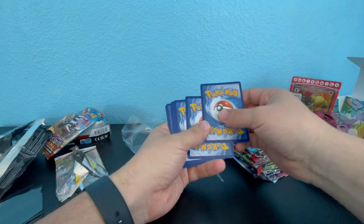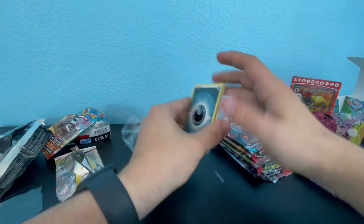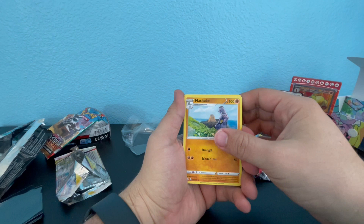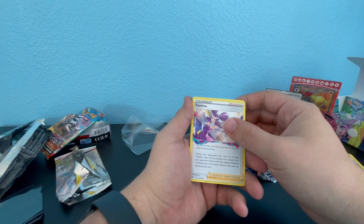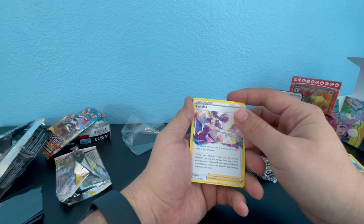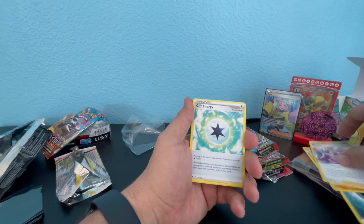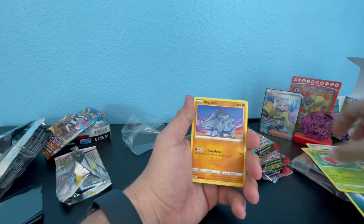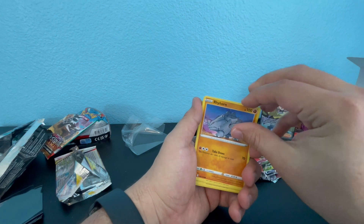Let's count them — one, two, three, four. We got dark energy, Fantina — oh that's cool — and Gift Energy, nice. Just a warm pool though.